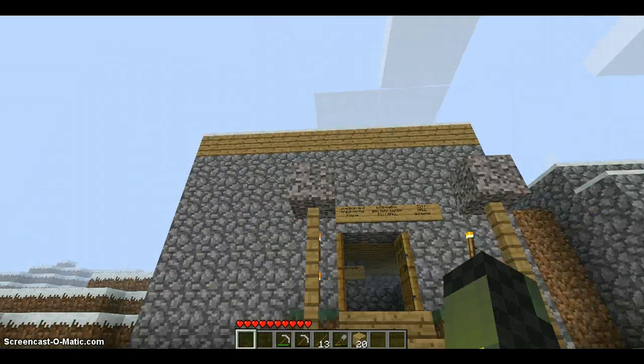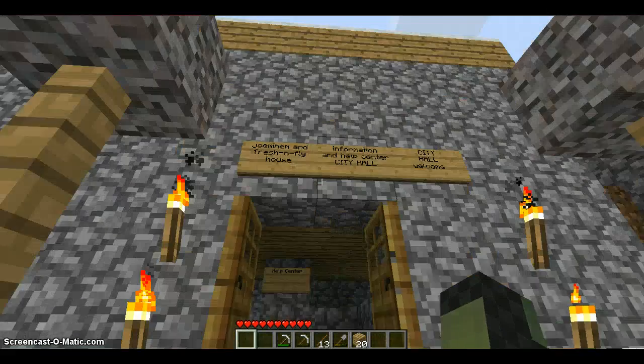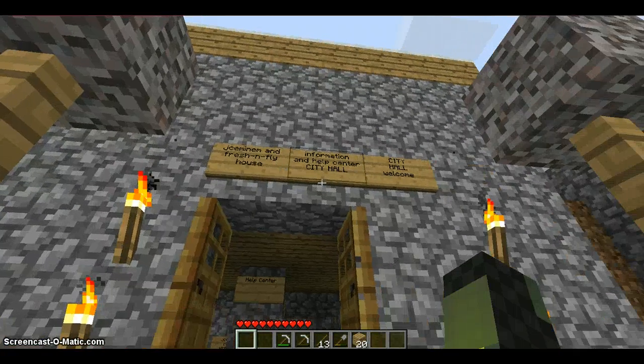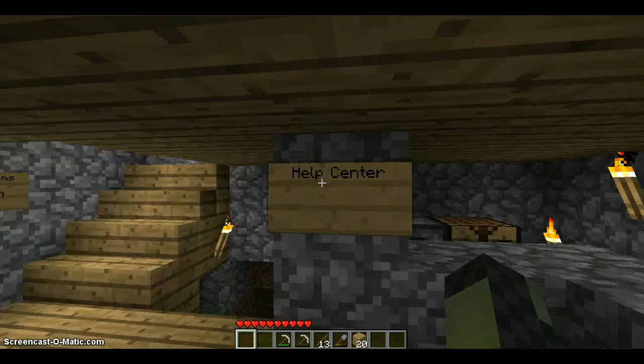This is just going to be, I guess, a tour of JCM&M's multiplayer server. First off, let's start with me and his house, the information center, the city hall. It's kind of built-in with all of them.